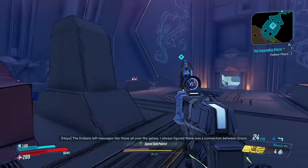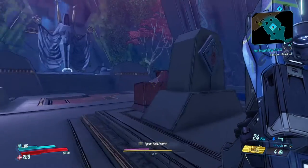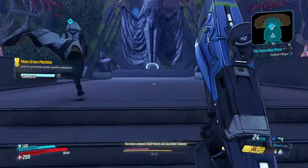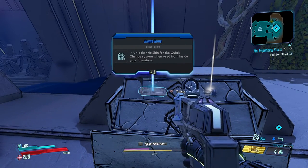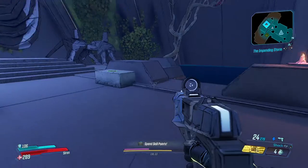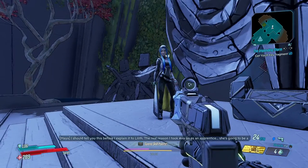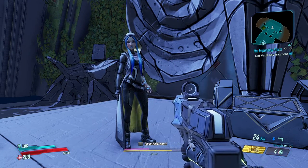The Iridians left messages like these all over the galaxy. There's always been a connection between sirens and vaults, but the message can't be read. A character mentions a relic that's been there since before they were born, and that Malawan knowing about it means Athena will never be safe. They reveal the real reason they took Ava on as an apprentice — she's going to be a siren someday, and they want to make sure she's ready.